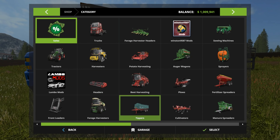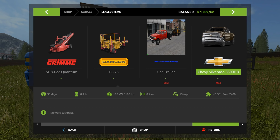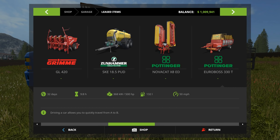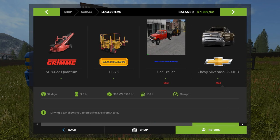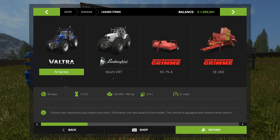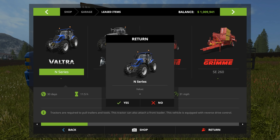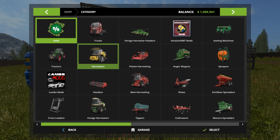There it is — leased items. So I think what we're gonna have to do is return it and then buy it, sadly. Which means all that gear will be taken back and then we'll have to bring it back — that's gonna suck. All right, this is probably just gonna be hauling our new gear back. So let's start out with the Vulture and the Lamborghini — we're gonna return those.